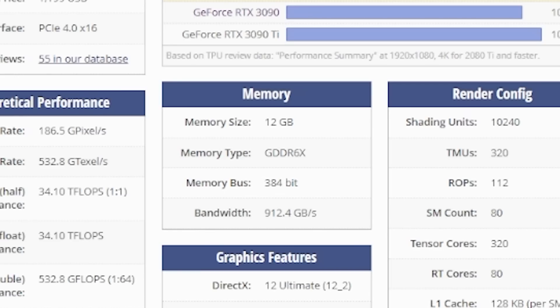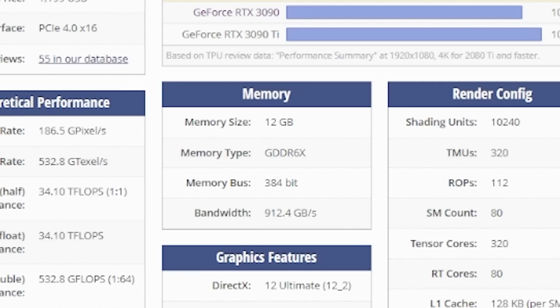We'll get into the 3070 Ti and the 3060 later on, but this is good news. What this means is you have essentially the mining performance of the 3090 without needing to cool memory modules on the rear of the PCB. With the 100% light hashrate unlock, this results in essentially 3090 and 3090 Ti hashrate performance — and it's even more stable, thanks to the memory modules not having to be cooled on the back of the PCB.